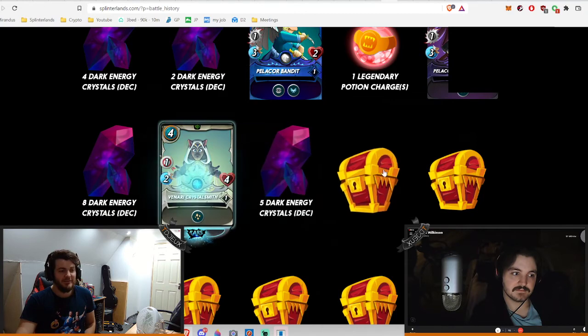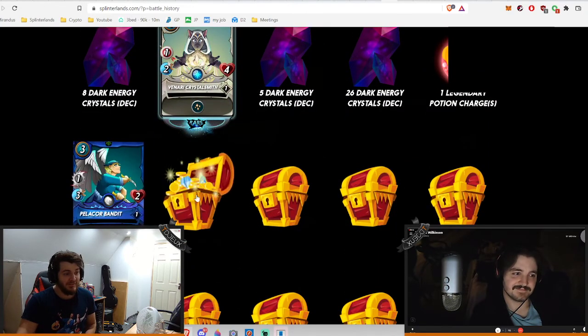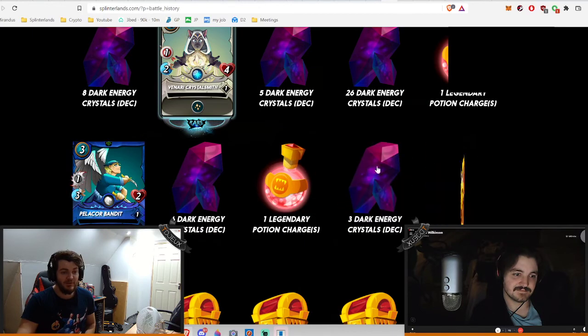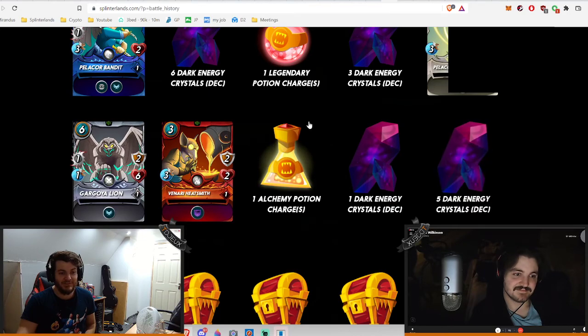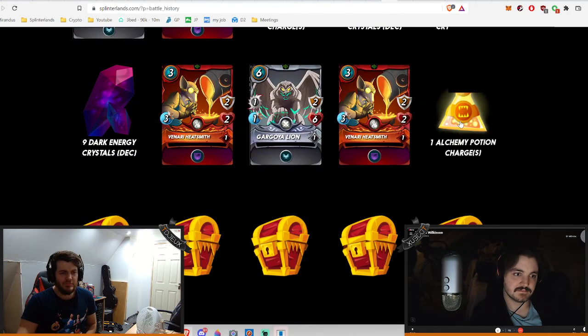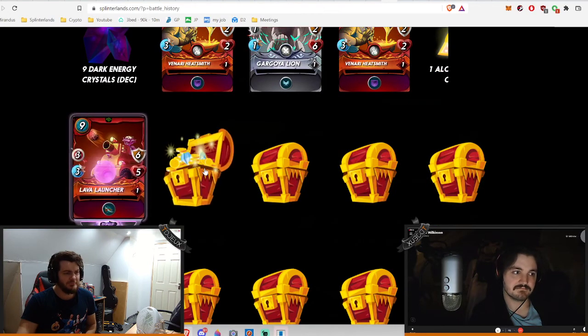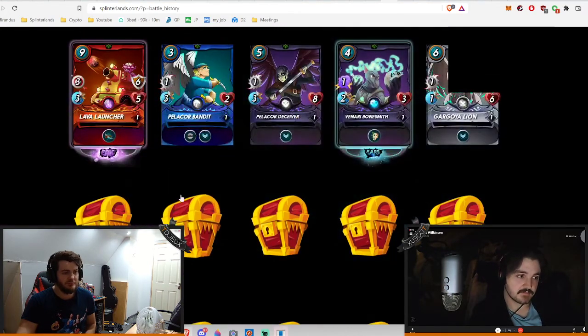Next five, come on, something worth caring about. Set 26 DEC - not going to be too unhappy with that, it's not crazy but probably the best luck so far tonight at least. Oh, lava launcher - that's like four dollars. Four dollars man!